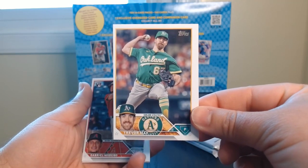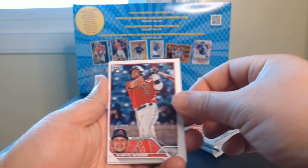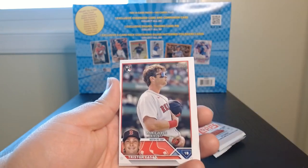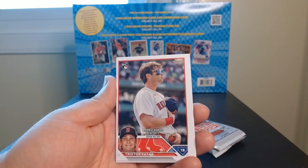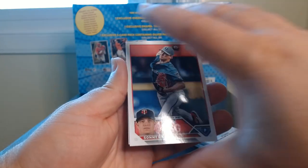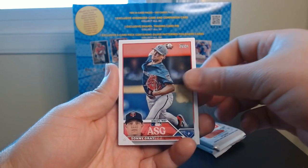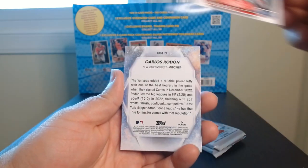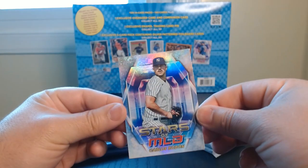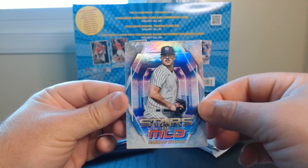Whoa, just a little off — just a tad. Is this how it's supposed to look? No, they're not supposed to look like that. More rookies — Casas. All-Star game, Sonny Gray. Now we got a little more centered. And Stars of MLB — Carlos Rodón.